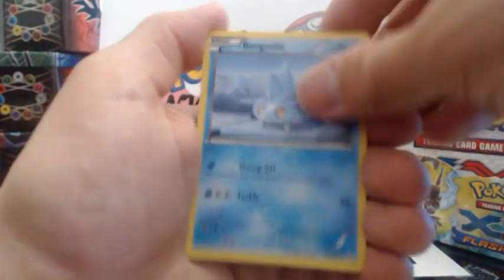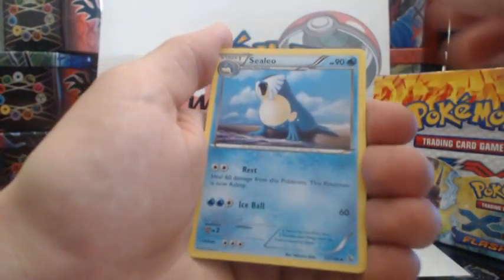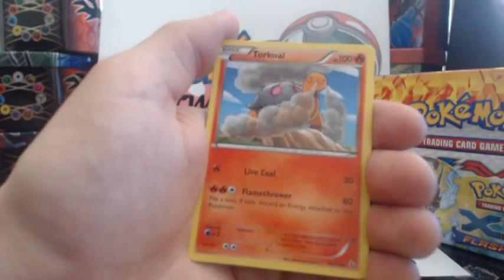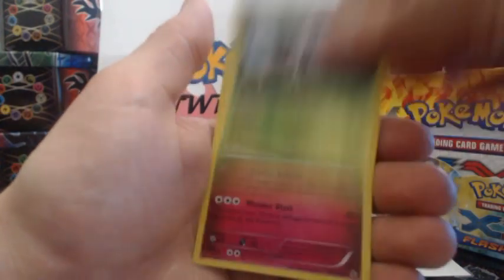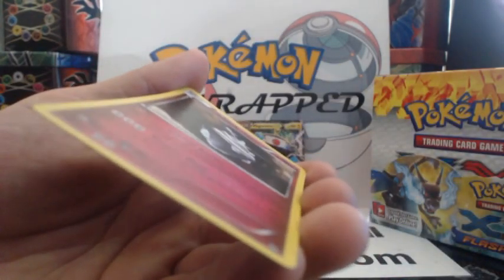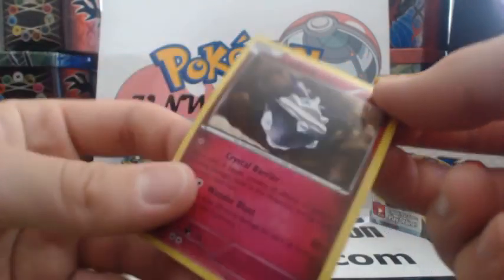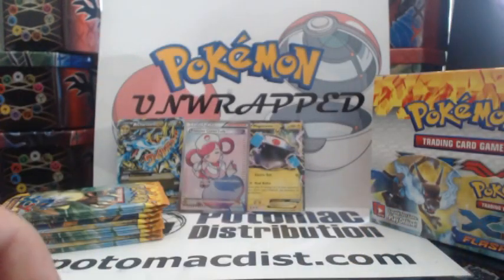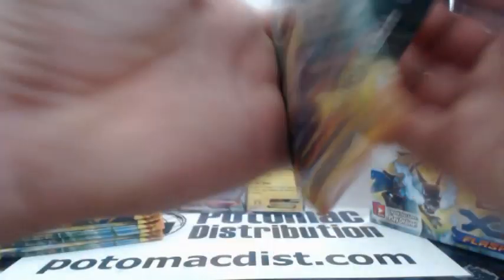Caterpie, Bergmite, Phoebus, Geodude, Flabebe, Cilio, Magnetic Storm, Toracle, Shift Tree Reverse Holographic Rare, followed by a Carbink. Is that holographic? I think so — it doesn't have like the sheen. I mean it is, but... usually they're shinier. That's a very dull one.